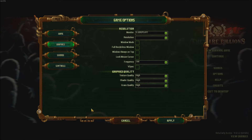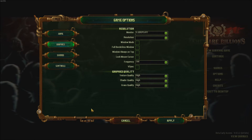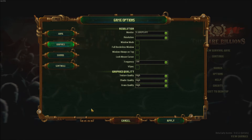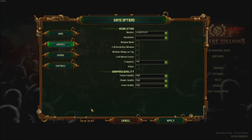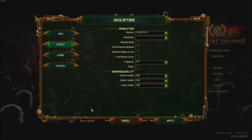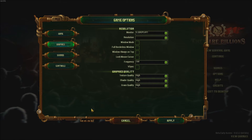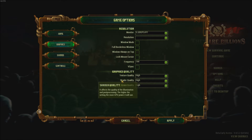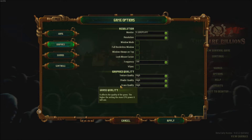For the three graphic options, first is texture quality — this one affects your VRAM on your video card. If you have 1GB of VRAM, make sure you're running at low. If you have 2GB, run at medium. If you have more than 2GB, run at high.